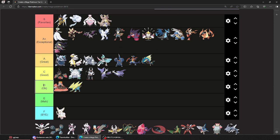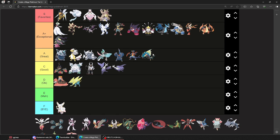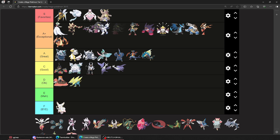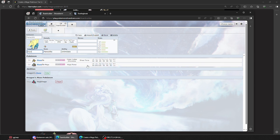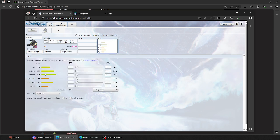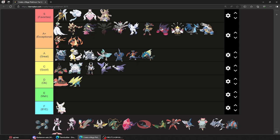Mega Mawile — where am I putting you? You're above here, above that. Huge Power — of course you gotta give Huge Power to something with base 105 attack. Naturally 210 with no investment? 210 base? Insane. Another Huge Power user — I love Mega Medicham. I love it more than Mawile. This is a great design — the Dhalsim. Reminds me of Dhalsim a lot. This menace — you're better than these.